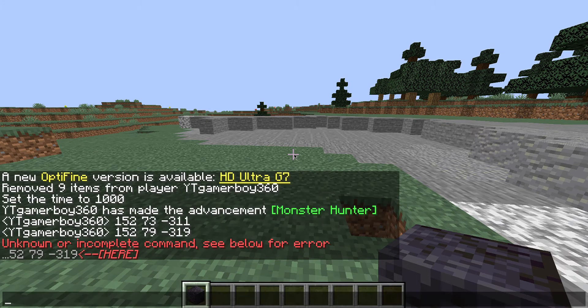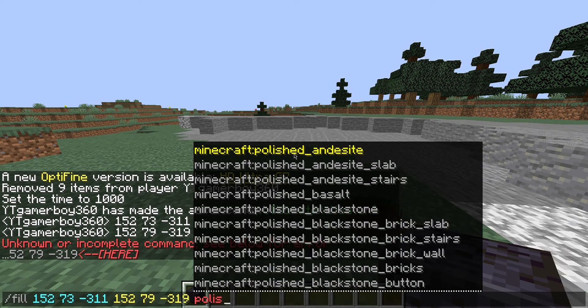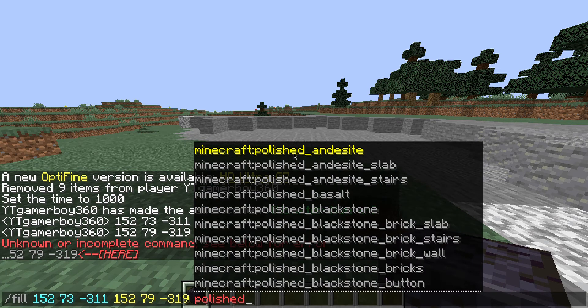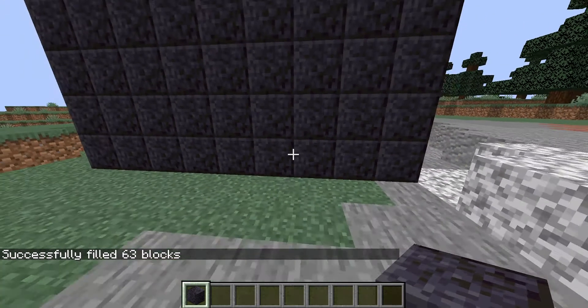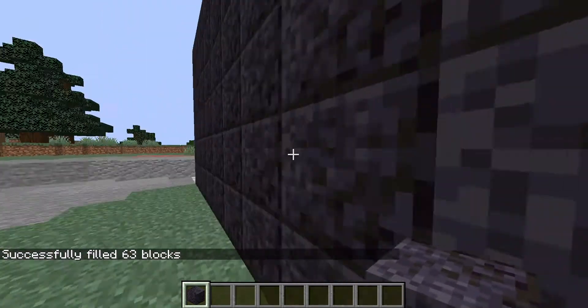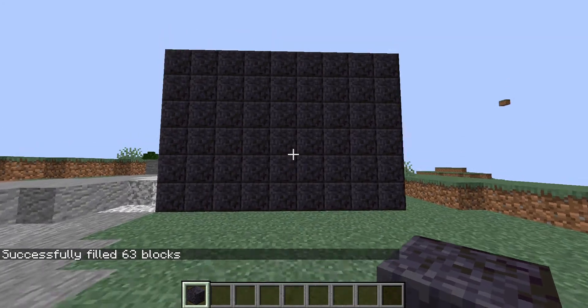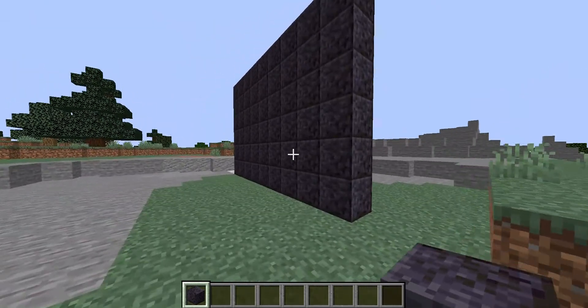Now you're going to want to do your fill command with your block of choice, so I'm going to do polished blackstone — and yeah, it makes a wall! Really useful for building houses and all that. Pretty simple and saves a lot of time. I hope you enjoyed and I'll see you guys in the next one.